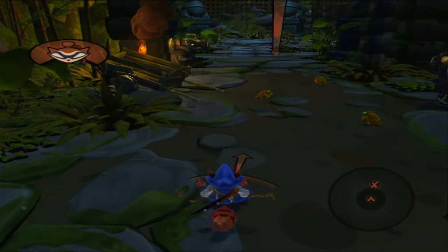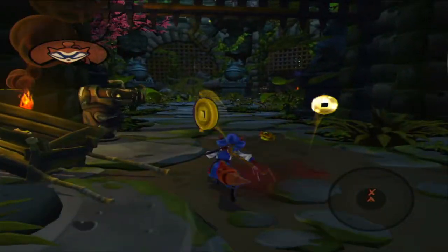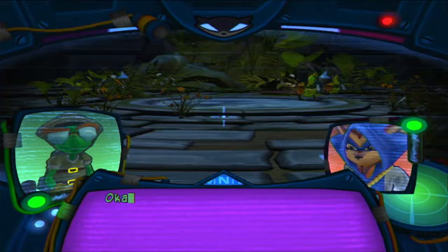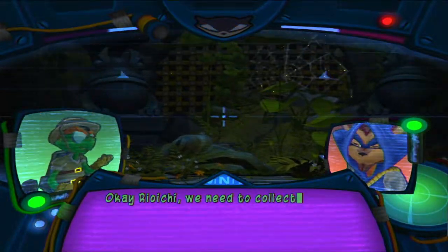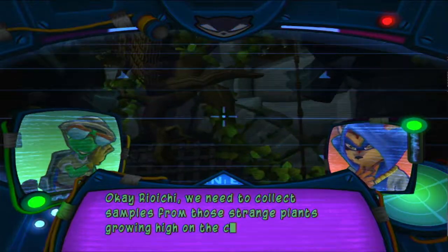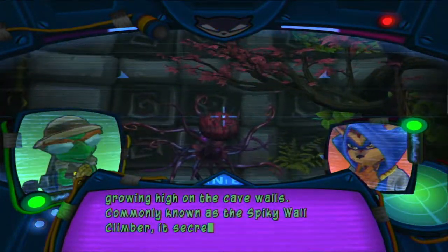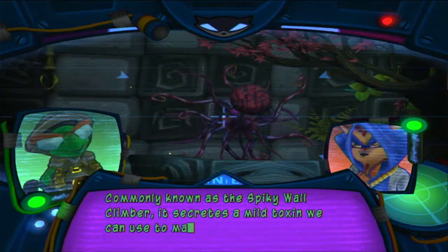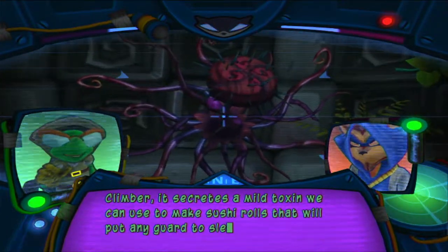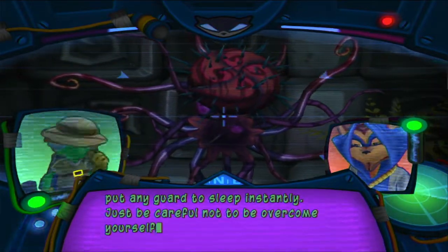Alright, let's get going — kill the frog so I can get some extra coins. Okay Ryuichi, we need to collect samples from those strange plants growing high on the cave walls. Commonly known as the spiky wall climber, it secretes a mild toxin we can use to make sushi rolls that will put any guard to sleep instantly. Just be careful not to be overcome yourself.